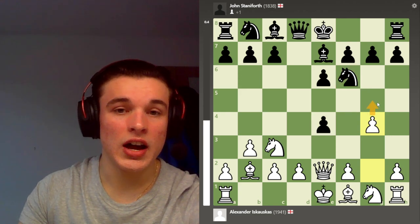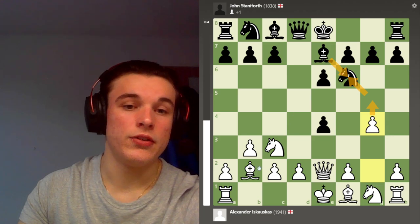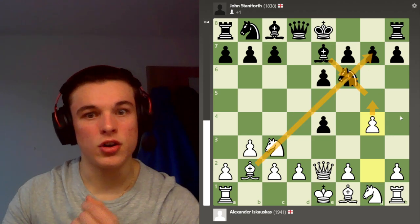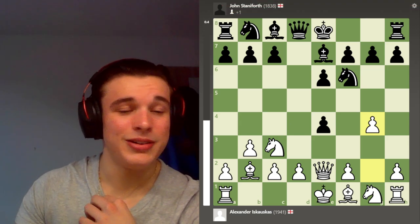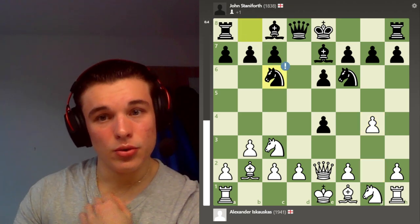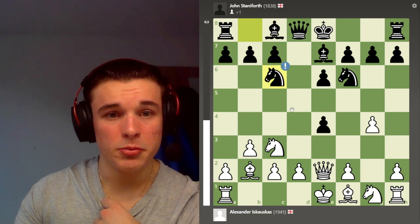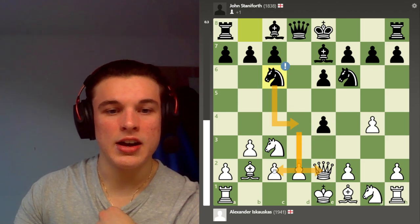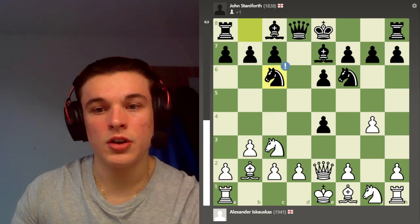Also, if g5 gets played, I control the f6 square so black can't put a bishop on f6, and my bishop is really strong potentially. My opponent plays Nc6, which is very principled, because he's threatening to go Nd4, attacking my queen and attacking the c2 pawn, which forks my king and rook.